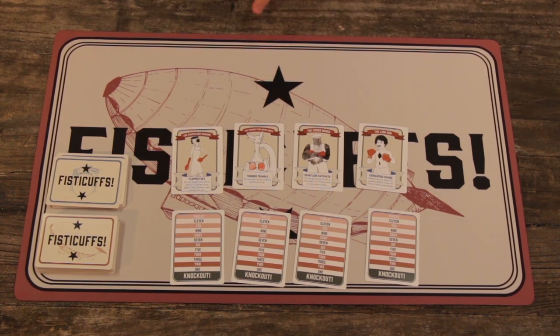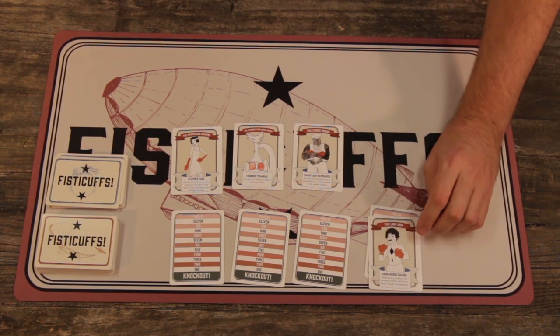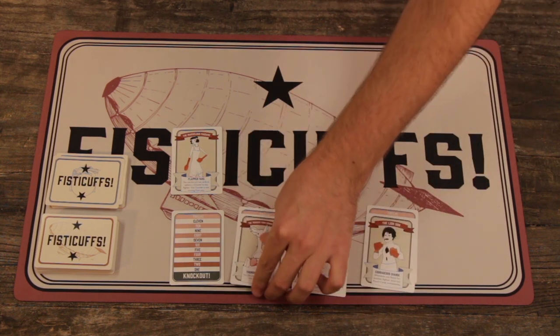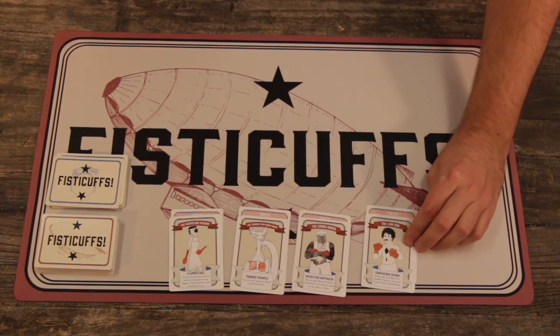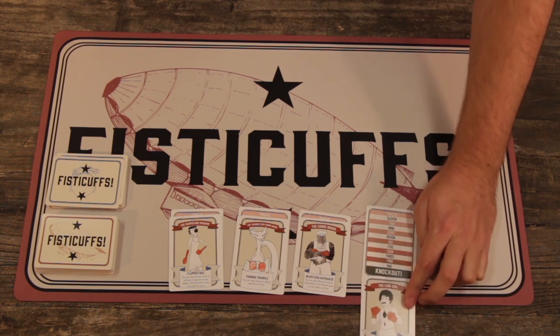So we'll select these four here: the Lion's Son, the Congo Bongo, the Thunder From Down Under, and the Marvelous Madam. After you select your fighter, just set the character card on top of your health card like so, and that'll signify that you have 12 health. Now as you take hits — jabs and stomps and spits and haymakers — you'll move the card down to signify how much health you've lost, until it gets all the way to knockout and you're out.